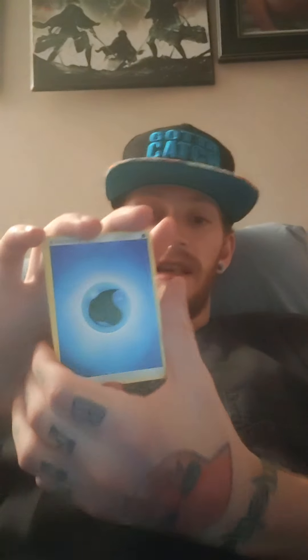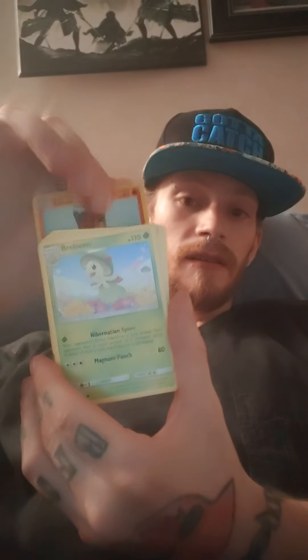Alright, we got Water energy, a Great Ball, a Scraggy, a Purrloin, a Linta, a Breloom, a Vaporeon. We got a holo Shaymin, and our last card is a holo Hoopa.